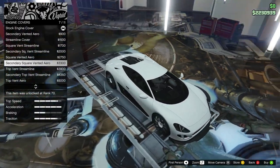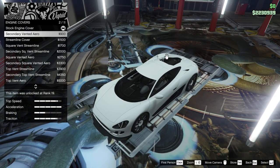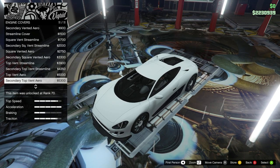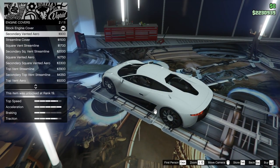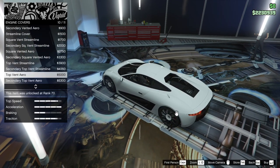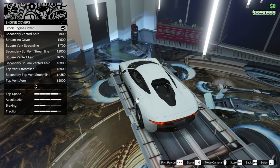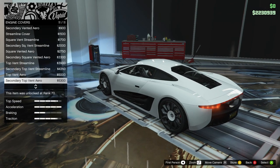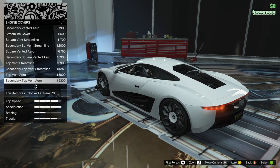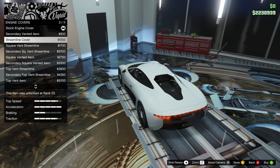Secondary square vented arrow — that's cool. You do get some vents with these, so not just the back plate but the vents as well. It looks like the quarter panels change slightly too. Some of the options don't make a big difference but I don't know why they change like that.